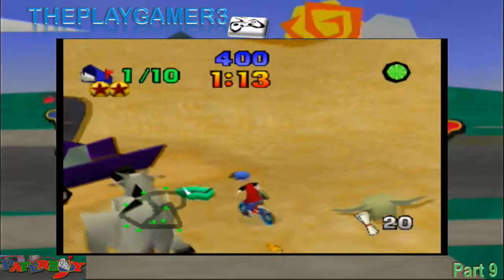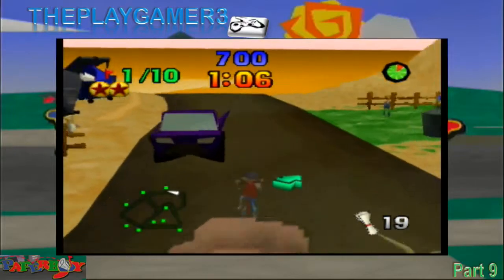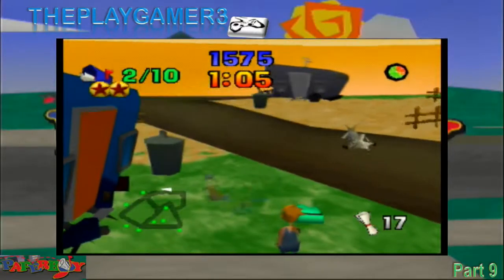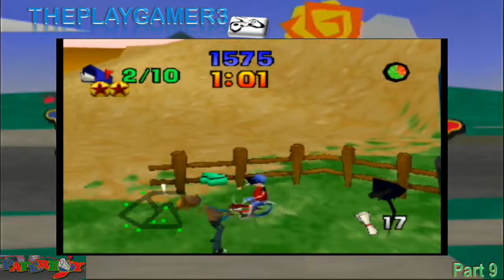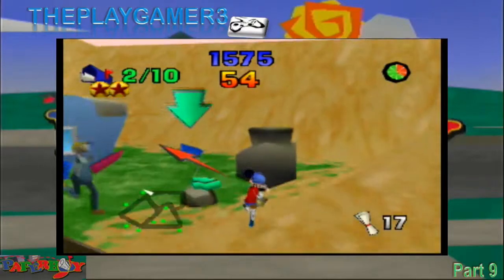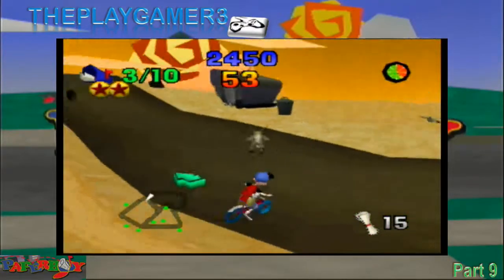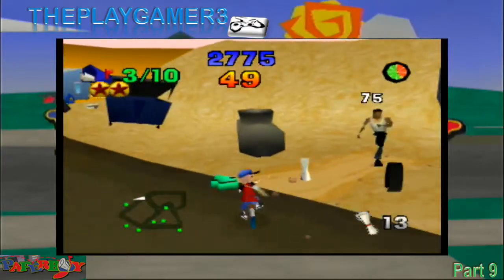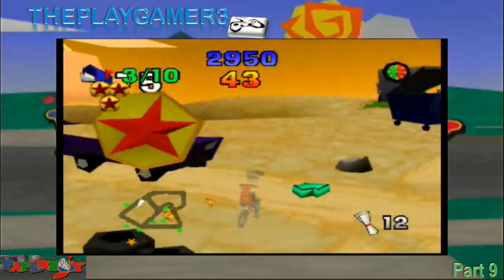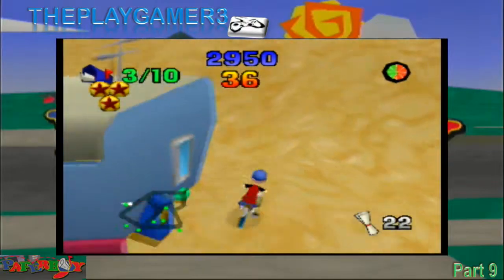I already collected two bonus coins, so I just need one more. The last bonus coin is hidden behind a pile of trash, so I have to find that somewhere around here. I always have trouble hitting that kid. Okay, so where's that pile of trash? Right here. There's a pile of tires, not trash. Okay, so three bonus coins completed.